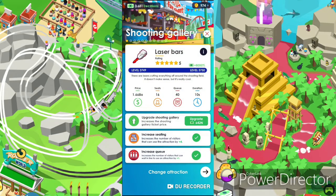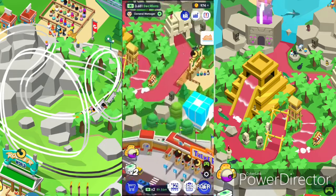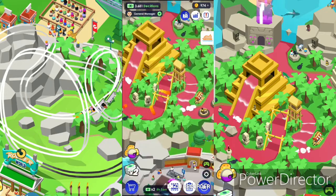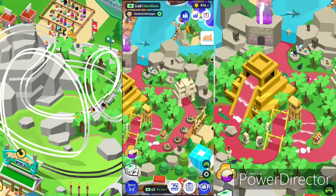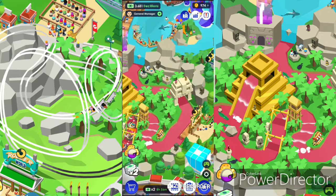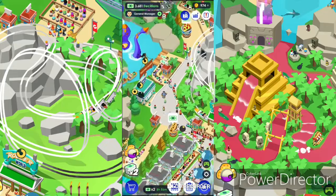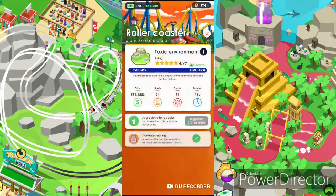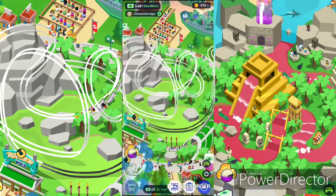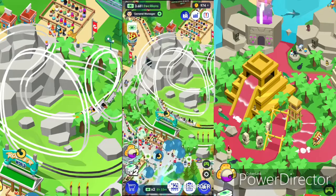The next attraction is the shooting gallery — we're going back later to do the upgrade. Now we got the jungle ride, it's on the Red River. I like the looks of the Red River, it's really fun, it's brand new. And of course we have the roller coaster — I'm going to show you that later for the upgrade.